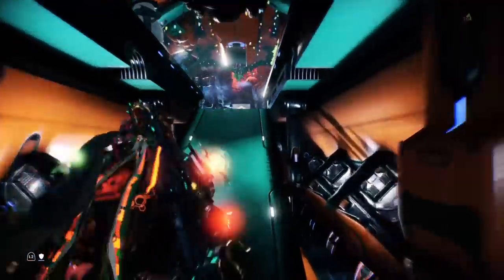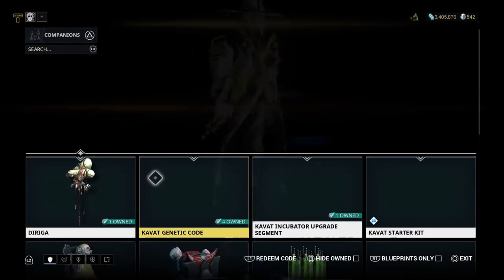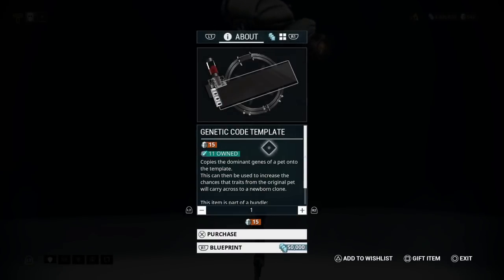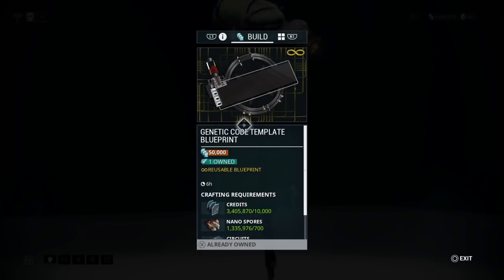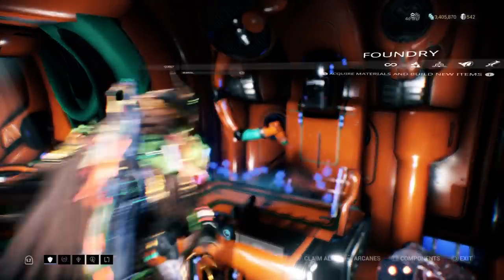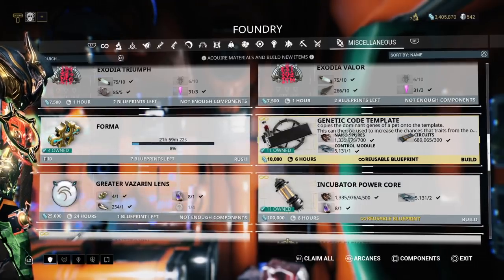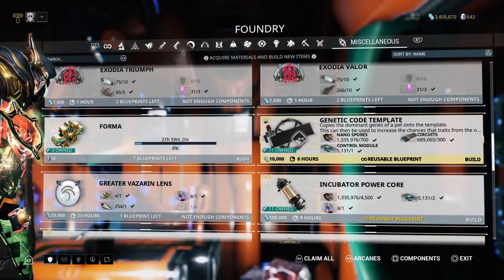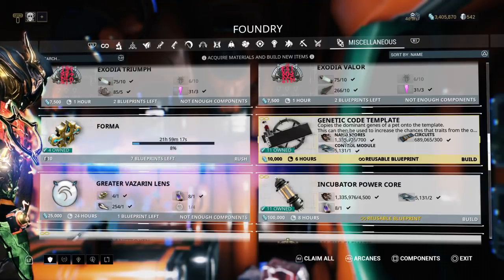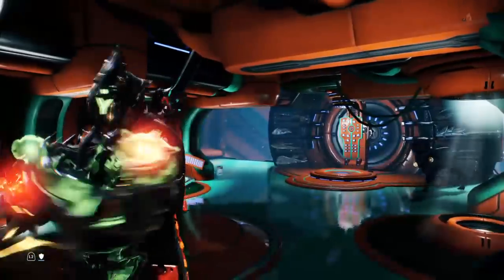Where do you get these prints? Go to the market under the companion tab and find the Genetic Code Template — 15 plat each. Or go to the blueprint tab and for 50,000 credits you can buy the reusable blueprint. Once purchased, it goes to your foundry and you can craft as many genetic code templates as you want. I keep a stash of about 30 on hand.